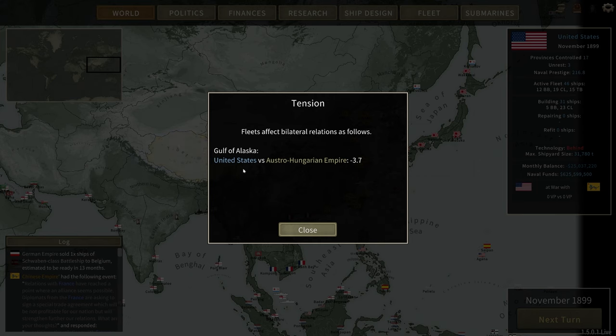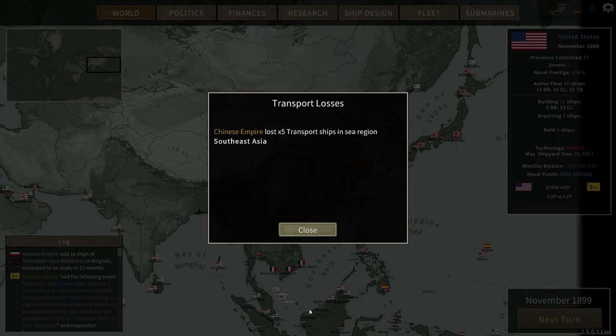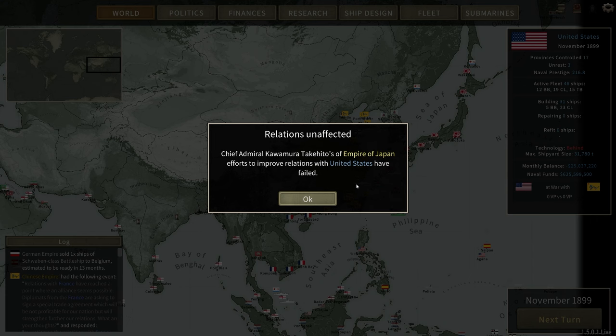Our presence in the Gulf of Alaska is apparently pissing off the Hungarians — I have no idea why and I don't care. War has erupted between Japan and the Chinese Empire, so our relations with Japan went up some more. The Chinese already hate our guts. Japan is now at war with China and they lost five transport ships. Our relationship with France has improved. Japan tried to increase relations with us but failed — that's okay, Japan, I got you.